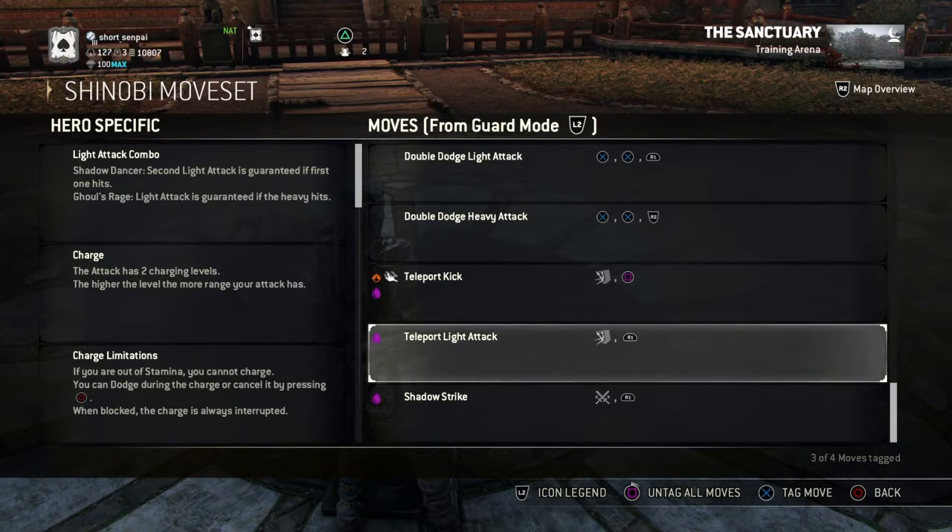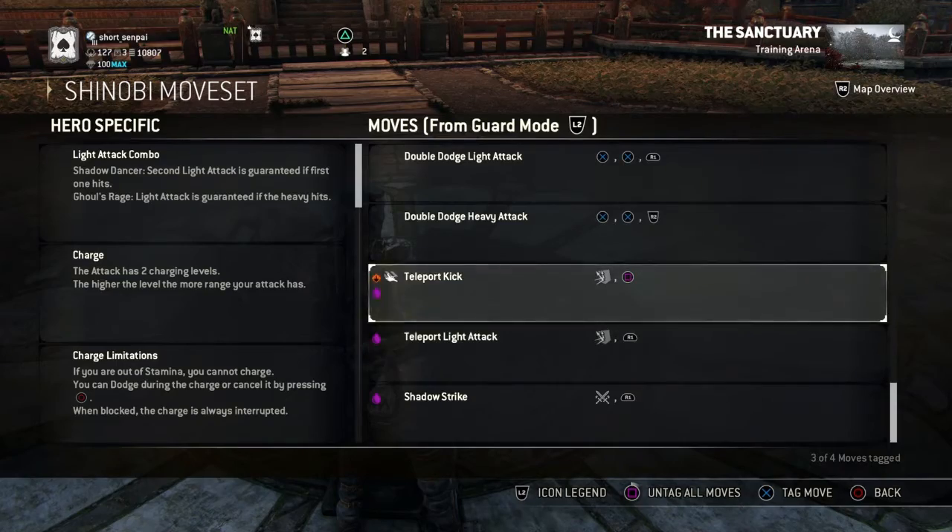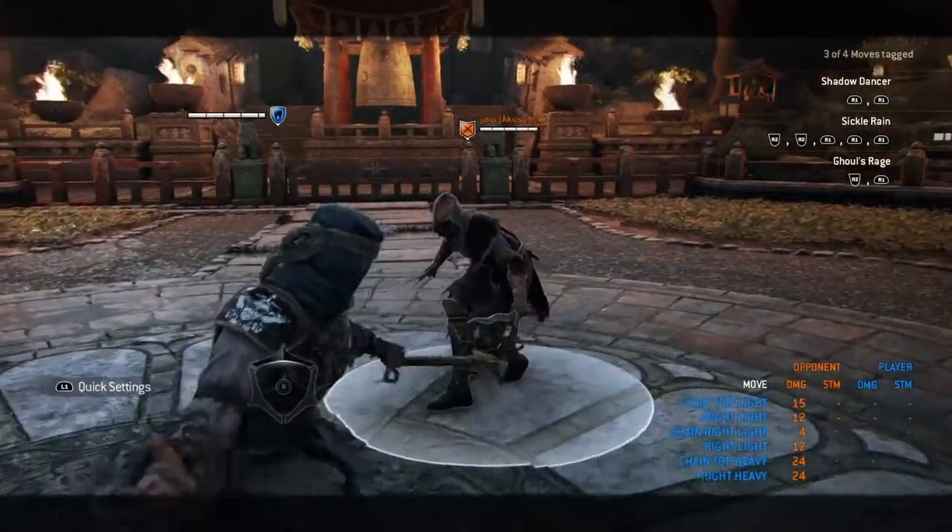Shinobi has three deflects: one with the kick, one with the light attack, and a normal deflect where he teleports behind the opponent. When you teleport behind the opponent you apply a bit of bleed, so that counts as a third option. Let's do the no-input deflect first, then the light attack deflect, then the kick deflect.